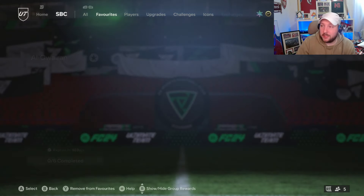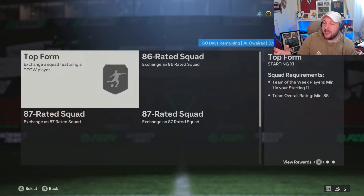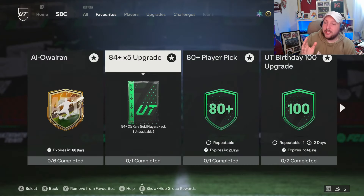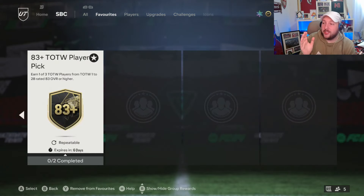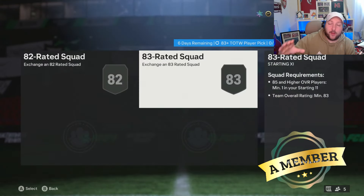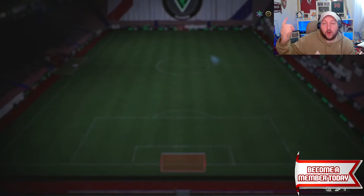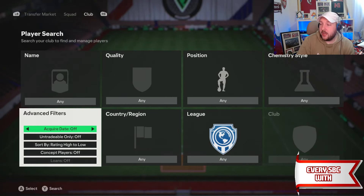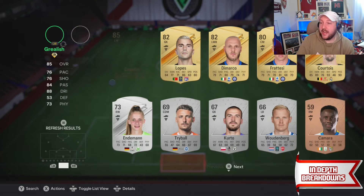If we go back to the El Raran SBC that's currently out, we have an 85 rated team with a Team of the Week. That 85 rating is going to be absolutely helpful for doing this Team of the Week pick, because there's an 81 or higher with an 83 rated team requirement. So we can go ahead and put in our Grealish there from doing this.